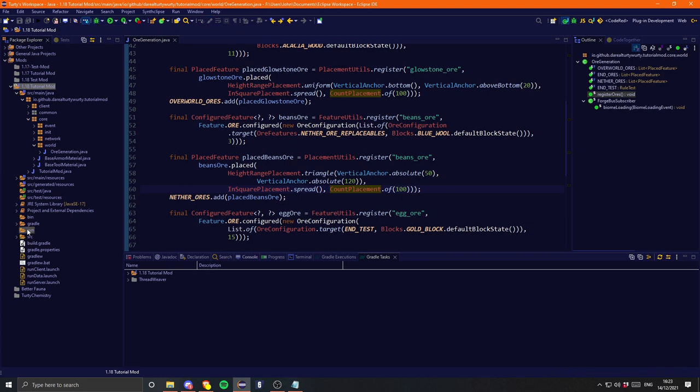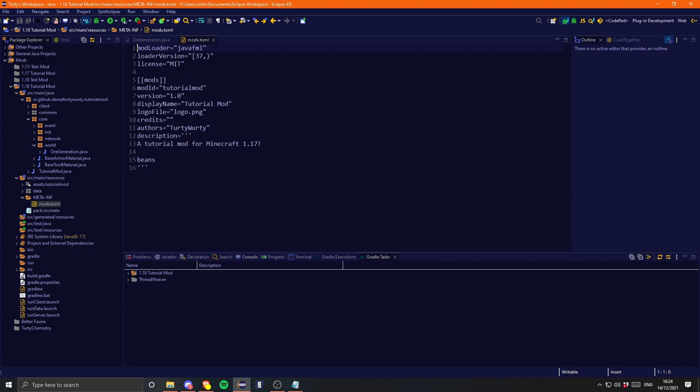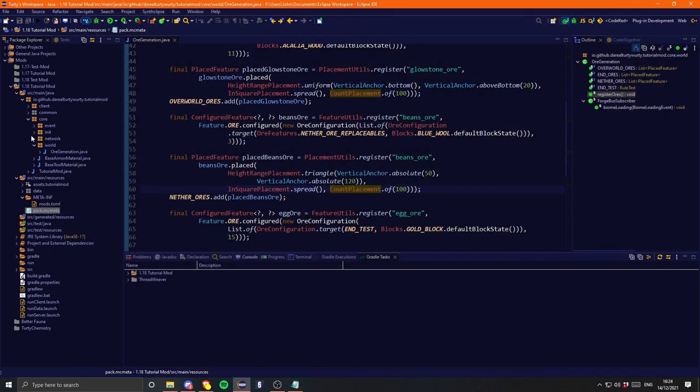Oh wait, we can't run the game yet. We do need to come into our mods.toml still and change the Forge version to 38 for the upper version, and change this to 1.18. We also need to come into our pack.mcmeta and this is pack format 9. That should be it - let's run the game, hopefully it'll work, fingers crossed.